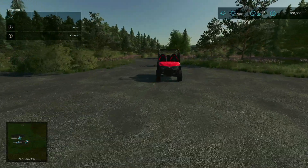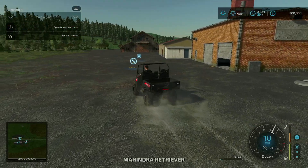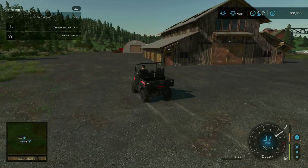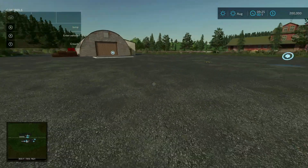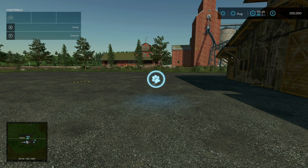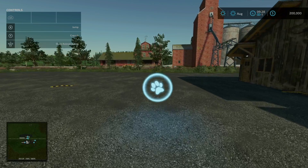We hop back into the Mahindra and head just a little bit further down. Here we have the animal dealer. You can come to this location and use this icon, or use the icon at your main pen and pastures directly. If you use this icon directly, you will incur an additional delivery fee — the animal dealer takes the animals from this location and delivers them to wherever you have your pens and pastures. That fee can vary depending on the animal and its age.